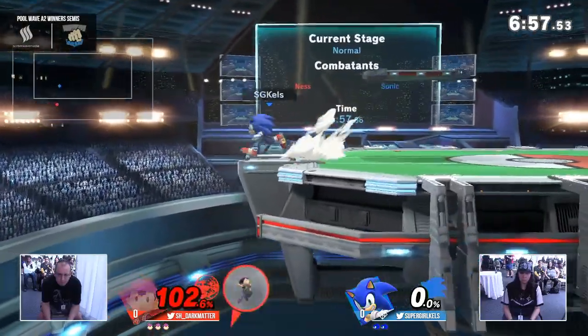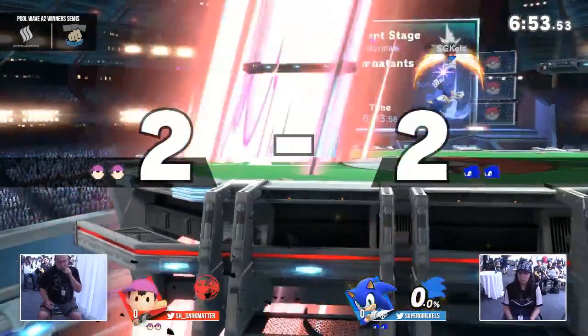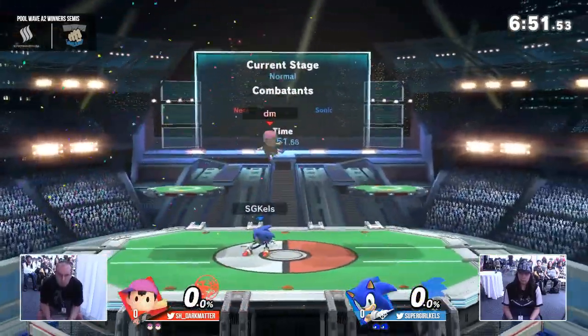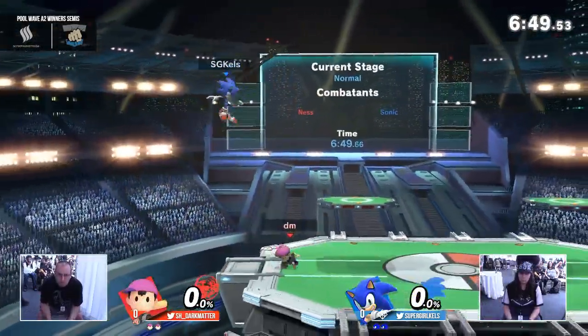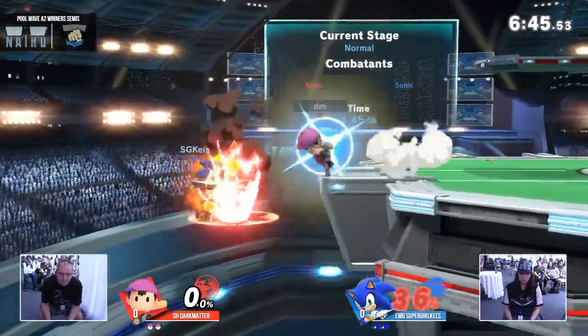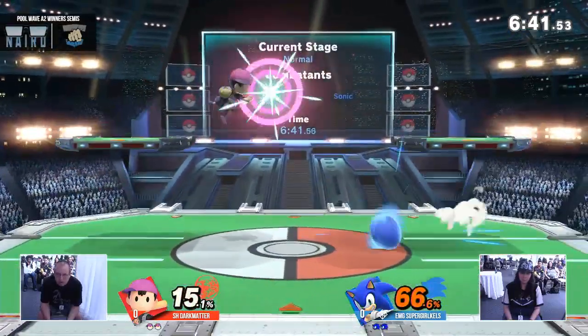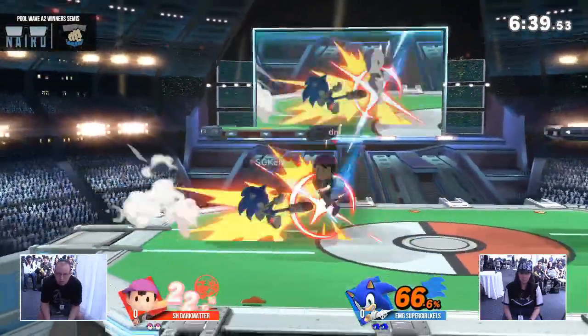Dark Matter forced to recover in a really ugly spot — if he can bounce off the wall. Was just not his day. And that's one of the caveats of playing Ness: you have a bad offstage game. Love that snipe from Dark Matter, and he's keeping it going — picks up a back air too. 66% from that conversion.